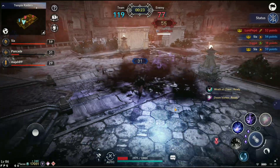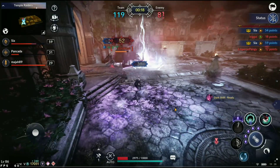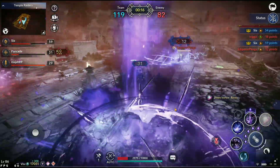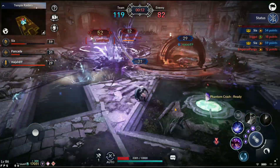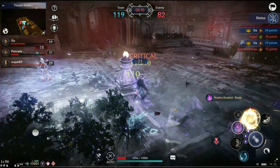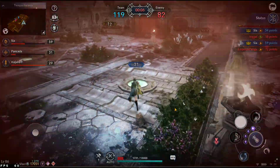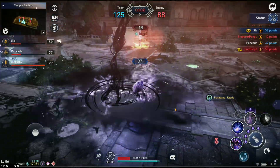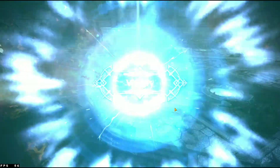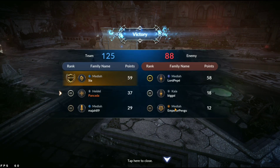Bay needs to take down pancada. Pepe is circling for pancada but sia provides a big salvation getting pepe back to full health. With 12 seconds left there are a couple of low health bars on SMP — pancada and sia. Bay tries to burst pancada down in the center with all the walls down, but more and more points only go into SMP's wallets. SMP takes the victory for the third time in a row — a 3-0 sweep of the first series, absolutely dominant.